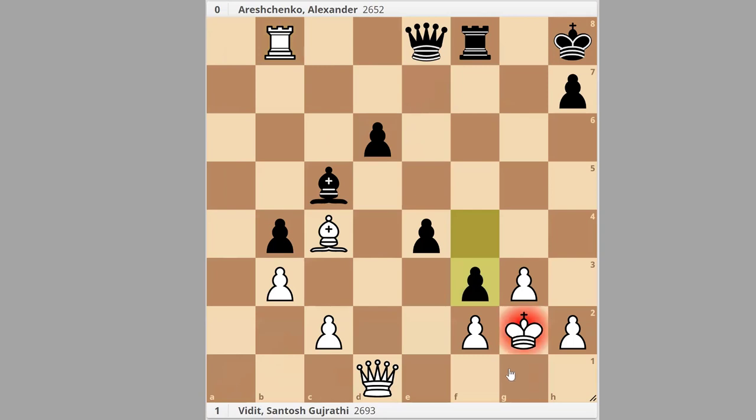There is also a check on f3, and we simply move to king h1. After that, black resigned, because there is no sensible defensive move. Thanks for watching.